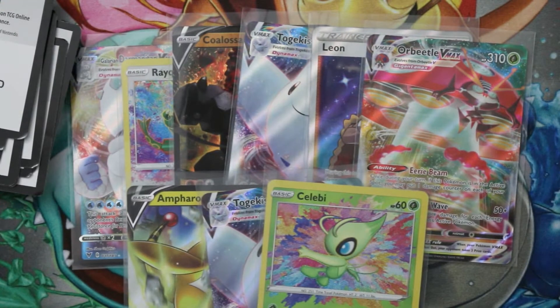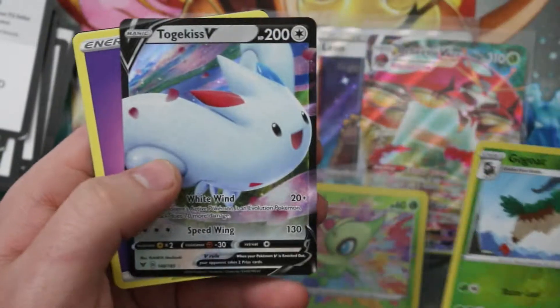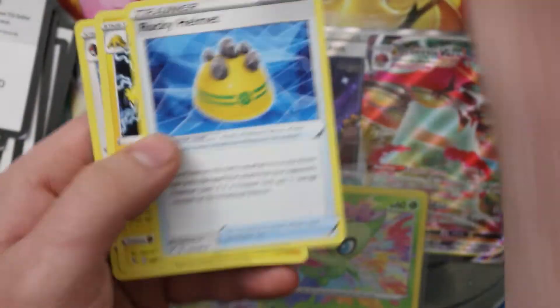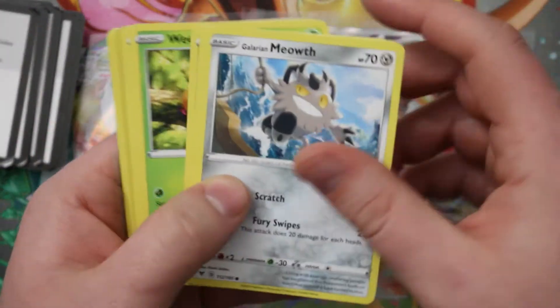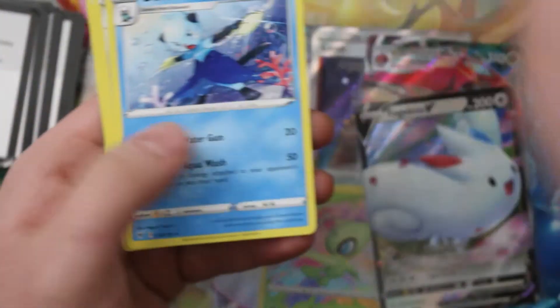Samurott and a Terrakion — nice looking Samurott. How many packs do we have left? Three packs left — we went through this box pretty quick, very short video, just loads and loads of VMAXes. We've got a Gogoat and a regular Togekiss V to go with our two Togekiss VMAXes — nice! That's the second reverse Gogoat from this box. Reverse Mightyena and another Beedrill — we've got a few Beedrills from this box already.